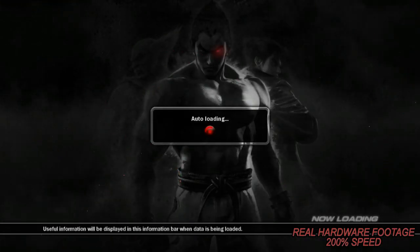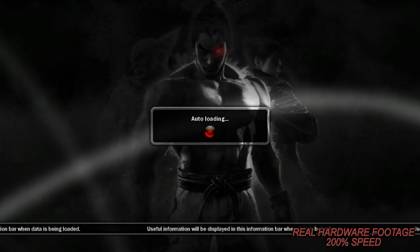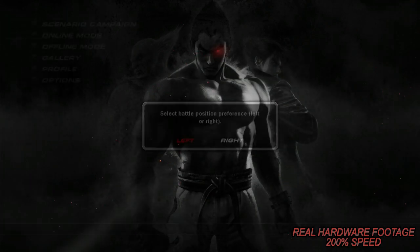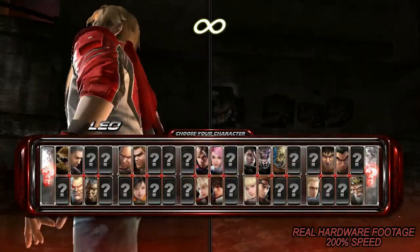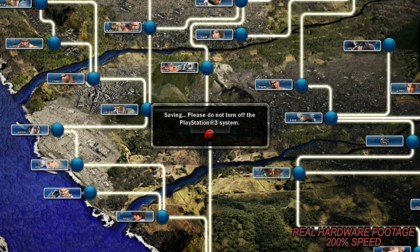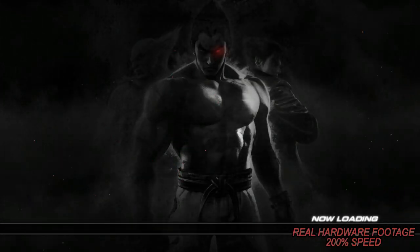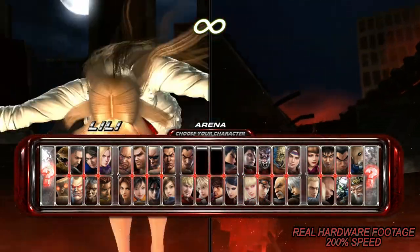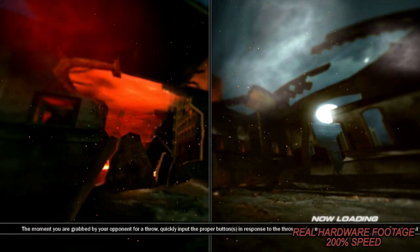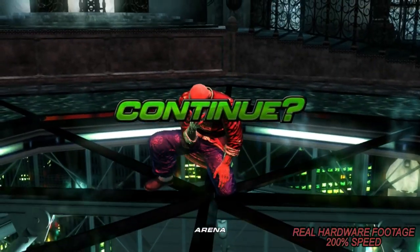To play each character's story mode, you have to load the scenario campaign character select, where it has to load your character model before you can select them, load the campaign map to select the arena, load a second character select for the arena, where it has to load your character model before you can select them, then get ready for the next battle. Pop on the kettle, catch up with your texts, because there are going to be long-ass load screens between each and every fight — even rematches.